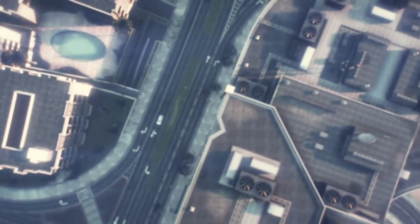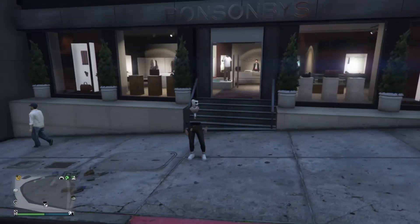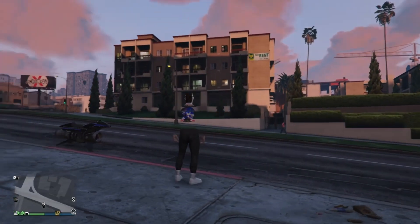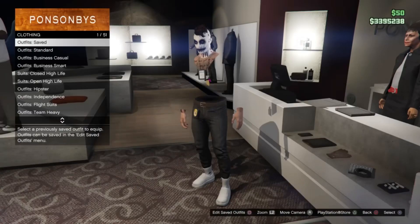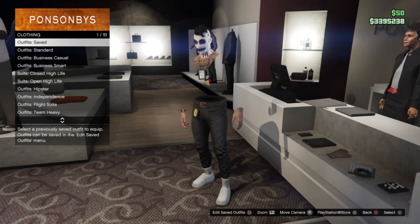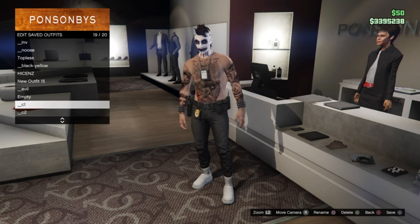When you load back into a session, you'll see that we have the crew logo on the back of the invisible torso. Head into the clothing store and save this in your C2 spot. This is now your C2 outfit. The fact that it has the badge on it is just carry-over from C1 — ignore that, it doesn't need to be there. Save this broken invisible torso with the crew logo as C2.